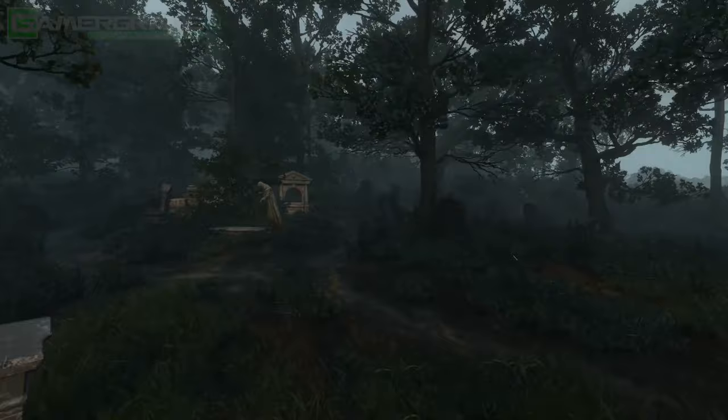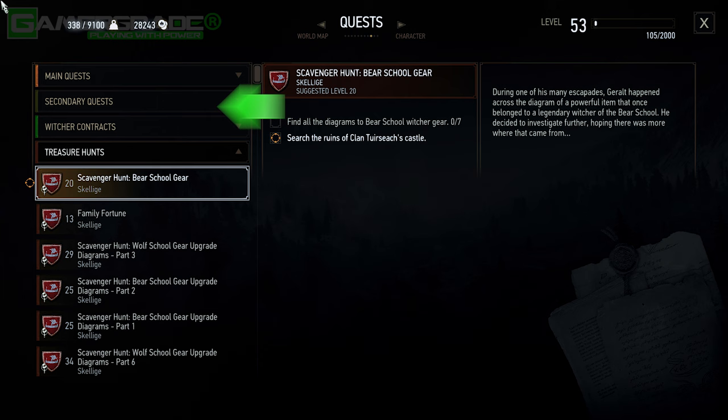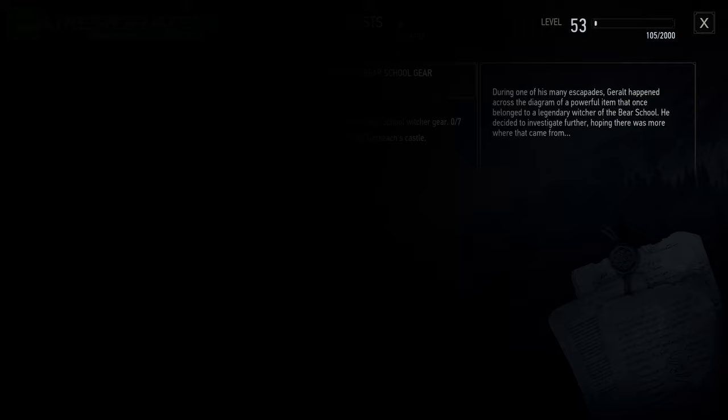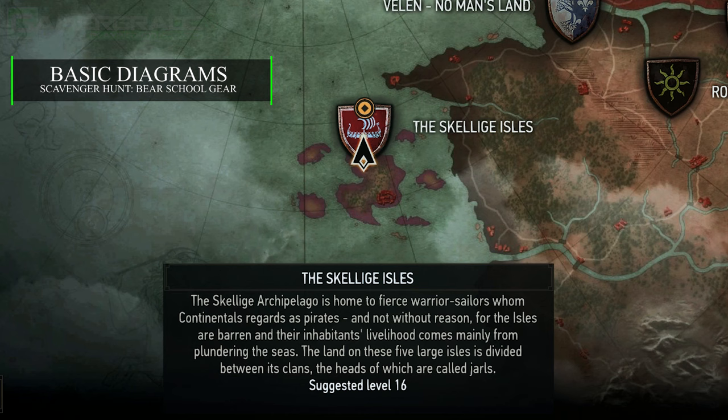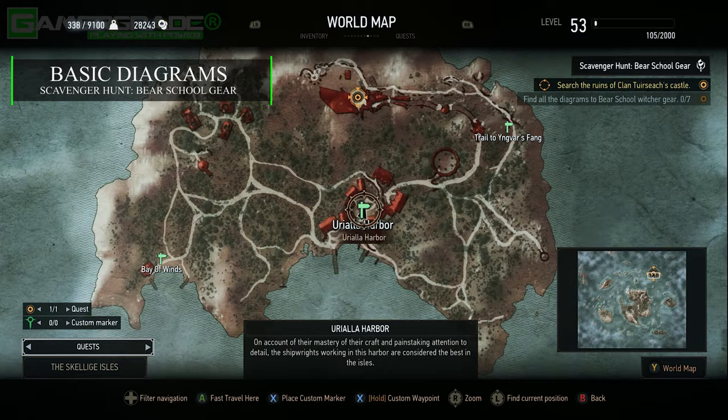We first need to find all basic level diagrams before any of these upgrades can take place. Go ahead and highlight the base quest simply named Scavenger Hunt Bear School Gear to make it your next quest objective. All seven basic diagrams are located in the country of Skellige, so make sure you've progressed far enough into the story to unlock access to these islands. Head to the Uriela Harbour signpost located in the northwest islands of An Skellige.